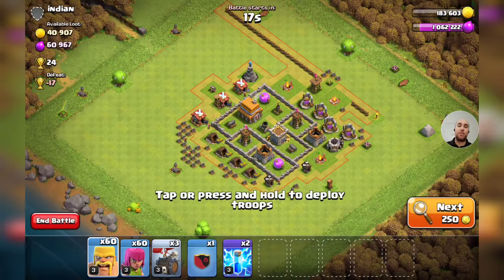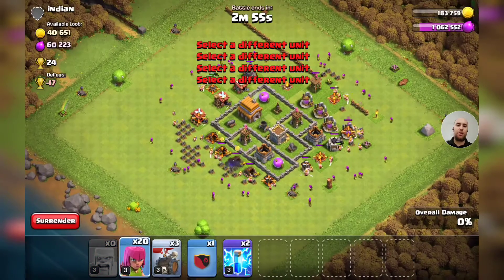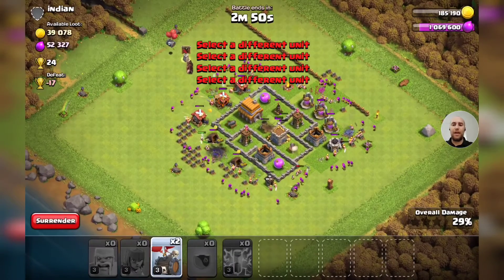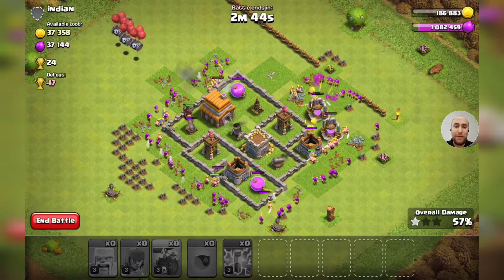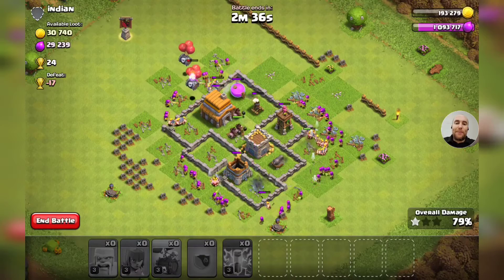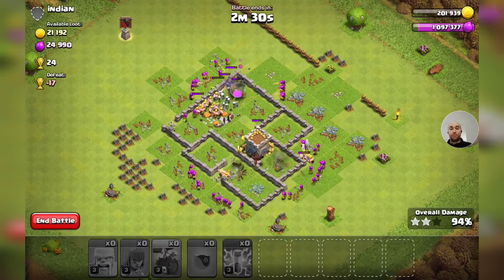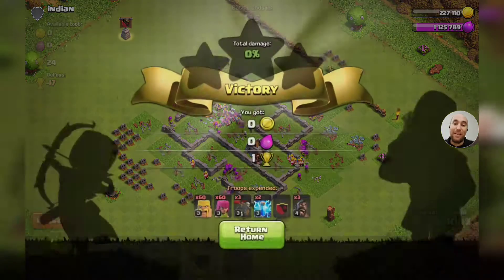This looks like a base we should be able to handle, so let's just spray and pray our troops down all over the map. Get our barbs, get our archers, get a couple lightning spells on that mortar, send in the hogs and the skeleton barrels - we should have enough firepower to knock this base completely out. 40,000 gold, 60,000 elixir - not going to be too mad about that. Sometimes it's about the trophies and sometimes it's just about getting the stars.